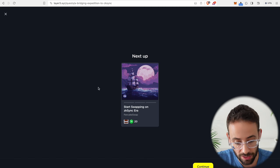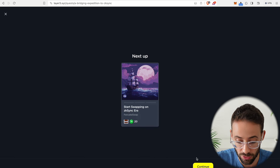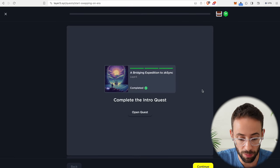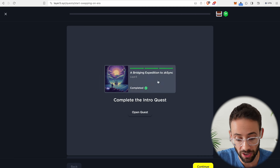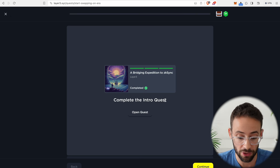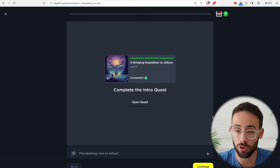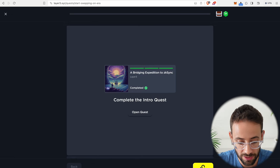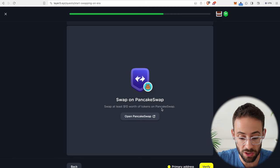Once we finish a quest it automatically pops up with the next one, which is to start swapping coins or tokens on ZK Sync network using PancakeSwap. A prerequisite to completing this is that we have to have completed the first bridging expedition quest — this is another gate you won't be able to pass through if you don't have $175 to bridge. But even if you don't, you can still make a swap on PancakeSwap and establish your on-chain transaction history that way. All we have to do is swap $10 worth of tokens on PancakeSwap.